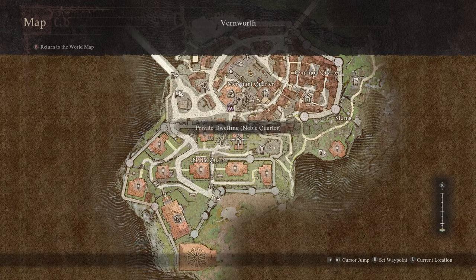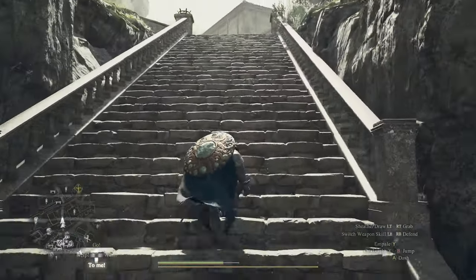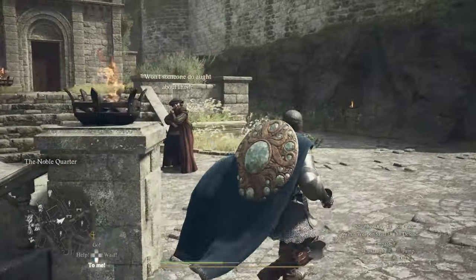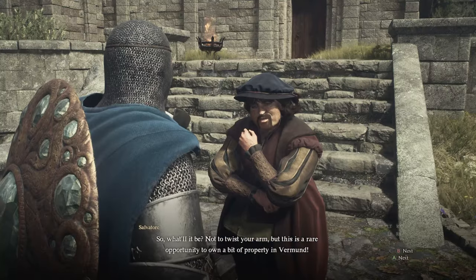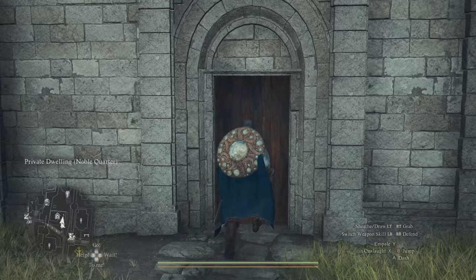This is located in Vernworth. It's basically the first house on your left when you go into the Noble Quarters. It's not difficult to get there — there's no quest or anything. The moment you come in here, there's going to be a guy just standing here day and night asking you if you want to purchase this house. Let's go inside and see what you get for 200,000.